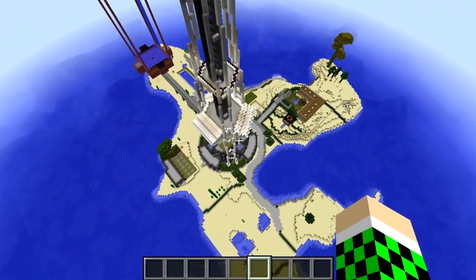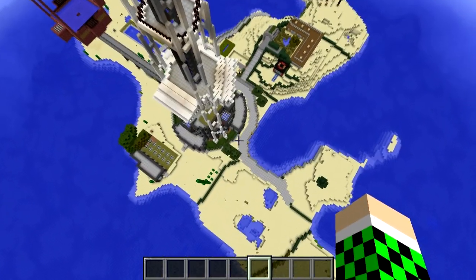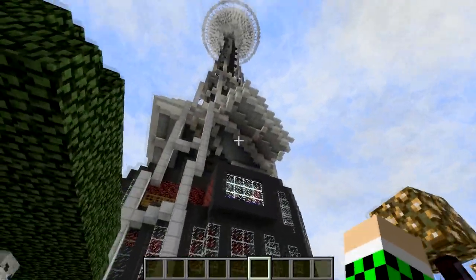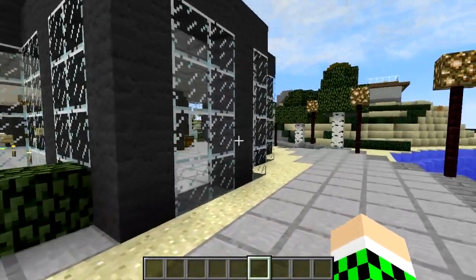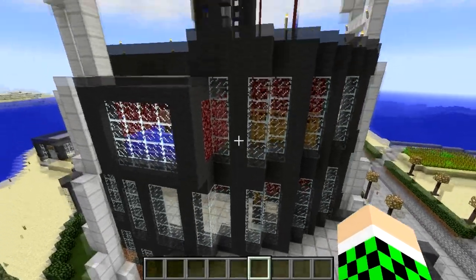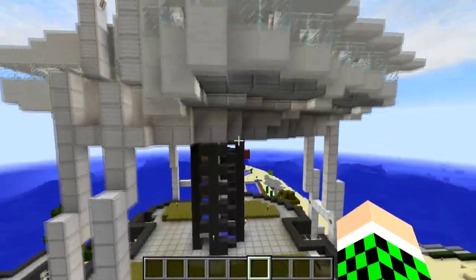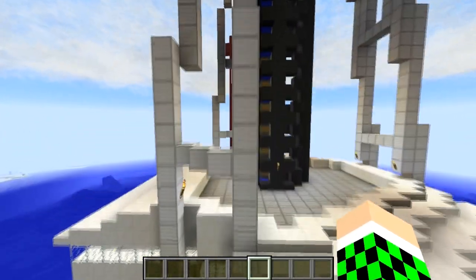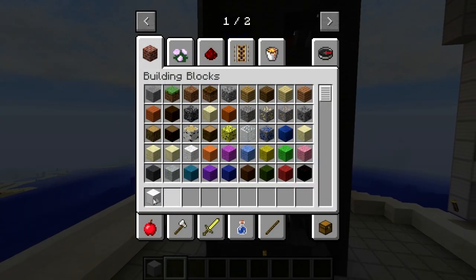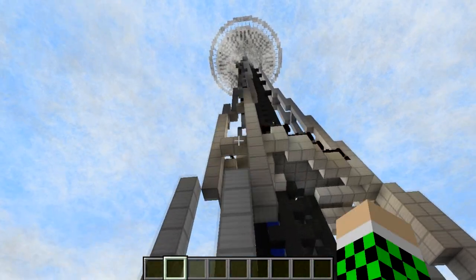I'm surprised I haven't done this one yet, which is kind of surprising. But it's the Space Needle, and it is huge. I don't know if it's as big as the last Empire State Building I did on the challenge. But it's pretty freaking big, so I've set the config to pick up blocks of iron and gray wool. If it's not destroyed enough, we'll change it around.